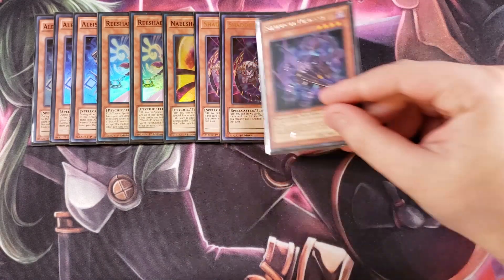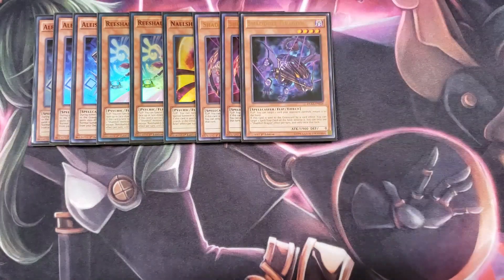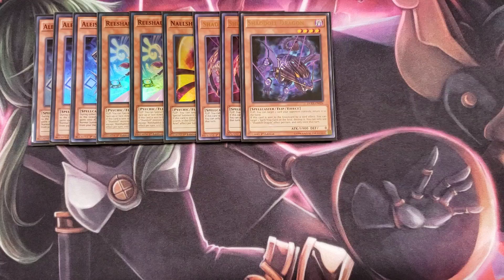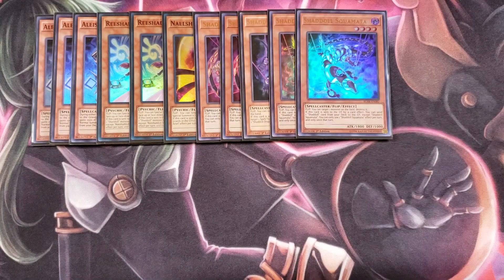We play one copy of Shaddoll Dragon. If it's flipped face-up you get to target a card your opponent controls and bounce it back to their hand, and if it's sent to the graveyard you get to pop a spell or trap on the field. We then play two copies of Shaddoll Squamata, which has a neat flip effect that destroys a monster on the field. And if Squamata is sent to the graveyard by a card effect, you can send another Shaddoll from your deck to the graveyard.